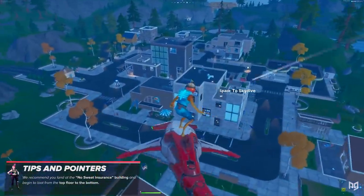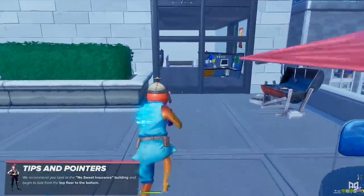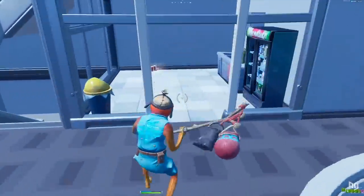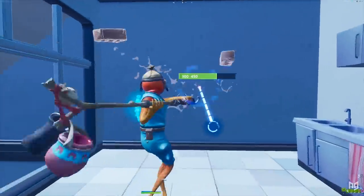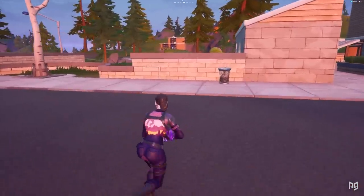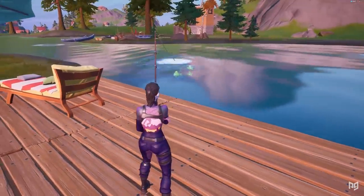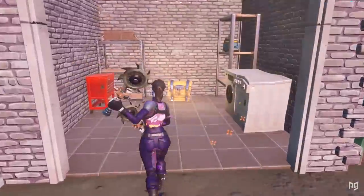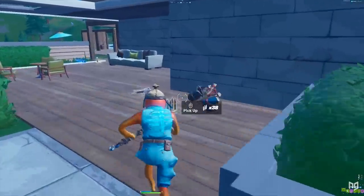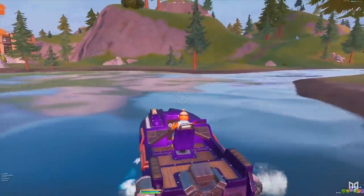For a loot route, we recommend landing at the No Sweat Insurance building, starting from the top down and hitting each chest. Throughout this building there are four chests, some floor loot, and ammo crates. There's also a chest accessible by breaking through a wall on the second floor into the attached building. After looting this building, head west toward the lake, loop the outside chest first, go into the house for both interior chests, fish any spots in the lake, grab the garage chest, pick up floor loot, then follow the stream north toward the whirlpool and rotate based on the zone.